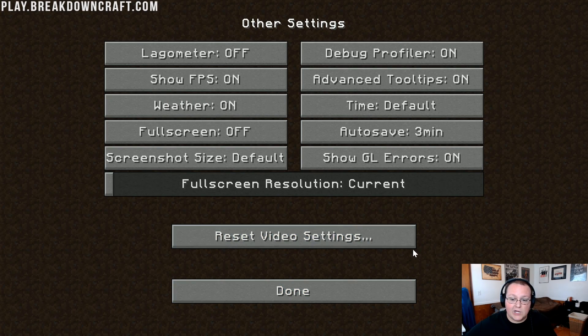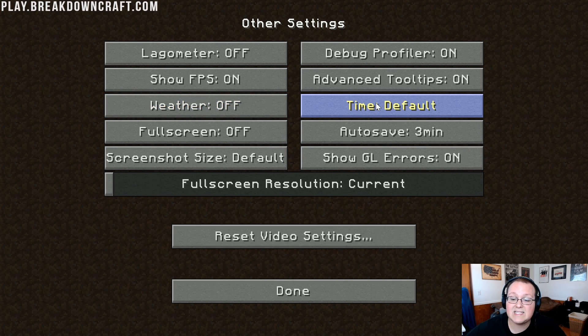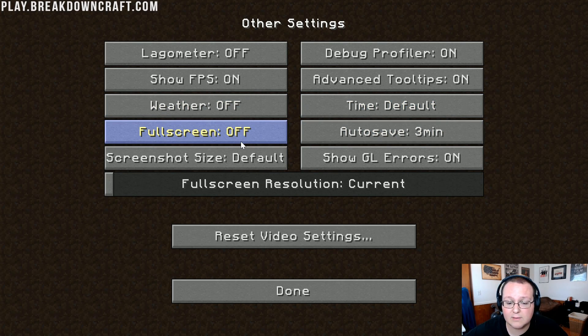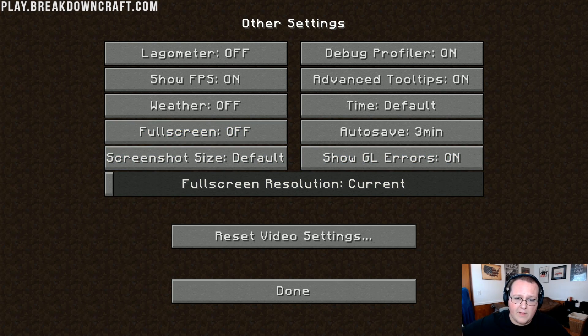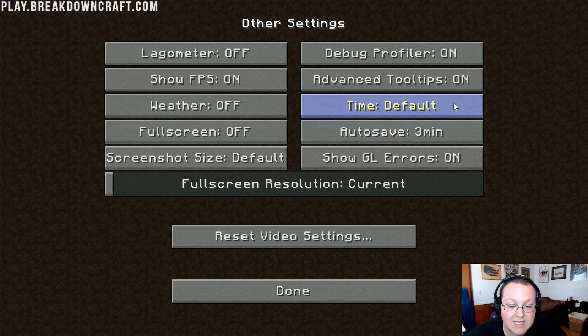Now we need to go into the Other tab. In here there's not really much to do. Make sure Show FPS is On so you know what the FPS is. Weather needs to be turned Off, but that only affects single-player worlds. For Time, I'd recommend Day Only, though I personally leave it default because I like night time and mobs. Full Screen — I would recommend turning full screen Off. The smaller Minecraft is on your computer, the less resources it takes up. I'd recommend playing at 1280x720 at least, but you can go smaller. Autosave — set to 3 minutes so you don't lose too much work.